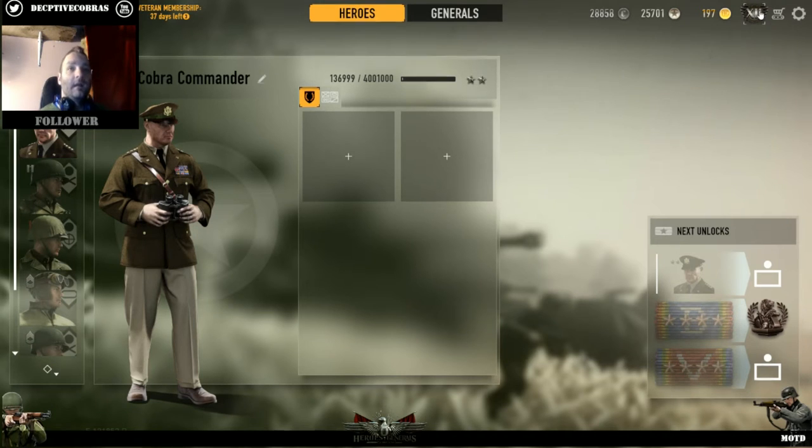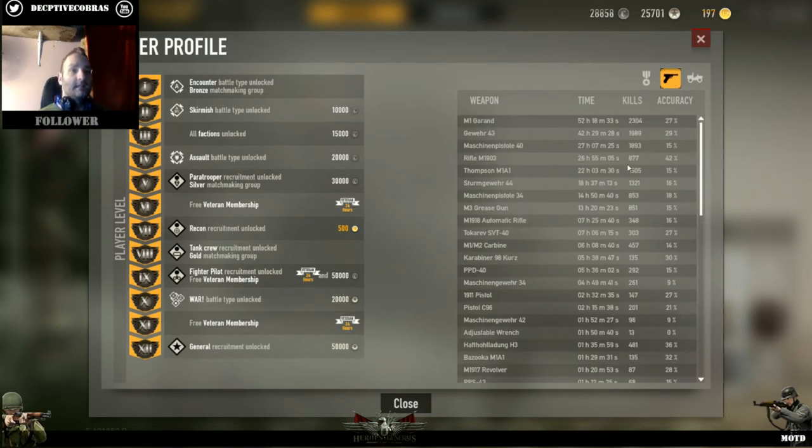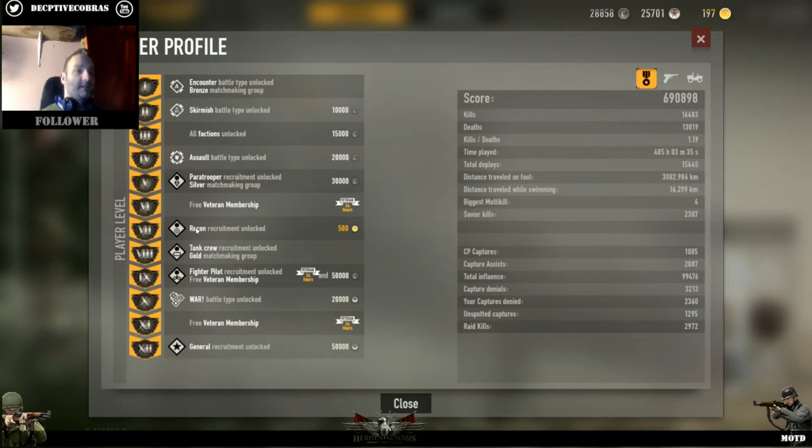You click on that little shield at the top and this is going to list your player level. This is completely separate from your soldiers - it's basically your account. It's going to list all your accuracies, your vehicles, literally everything. This is what you want to pay attention to. When you first start off you're at rank one, which means encounter battle type unlocked and bronze matchmaking group.